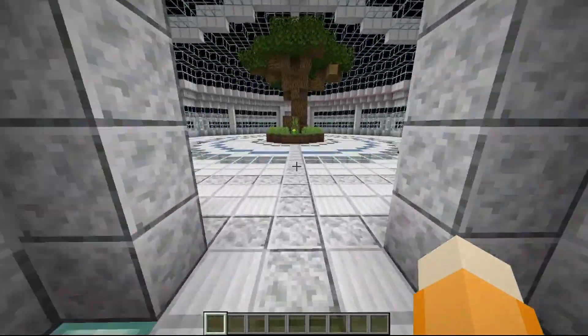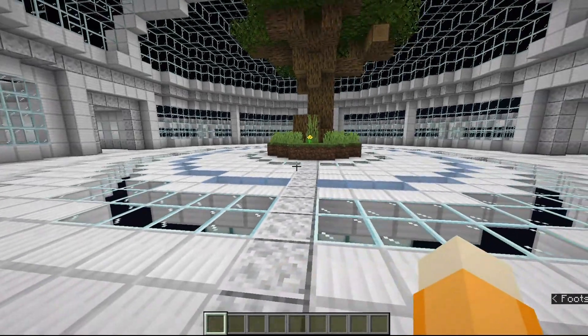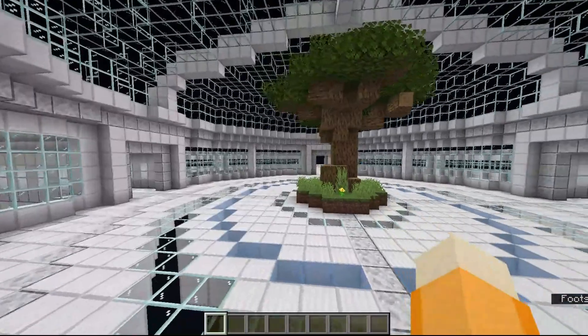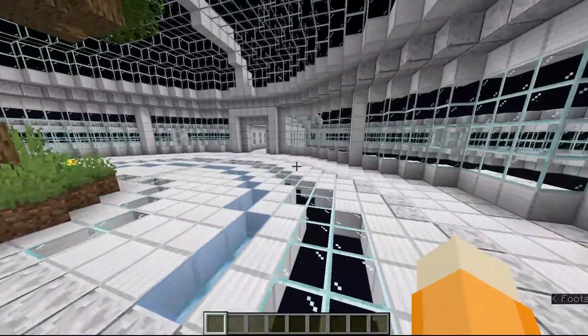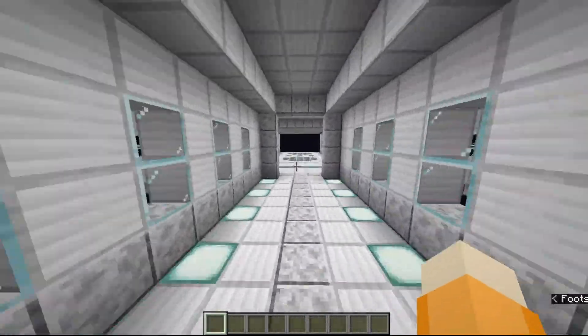So let's start off in the middle. I still need to furnish it — what kind of furniture do you have in a space station? In the middle, I thought it'd be cool to have a nice tree, and it's pretty fun to make, and just a giant glass dome area. It reminds me of those old Minecraft maps — you don't really see much of those anymore.